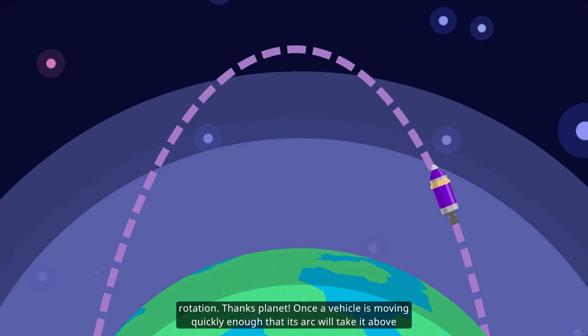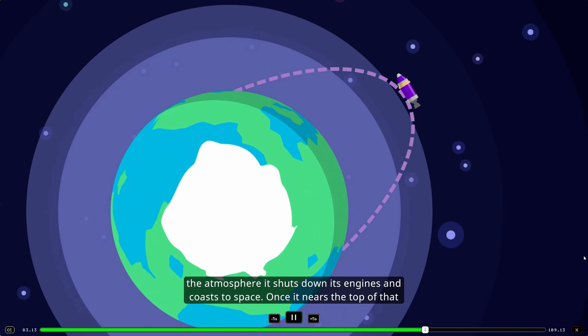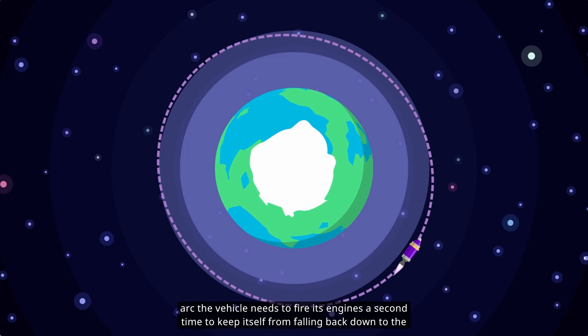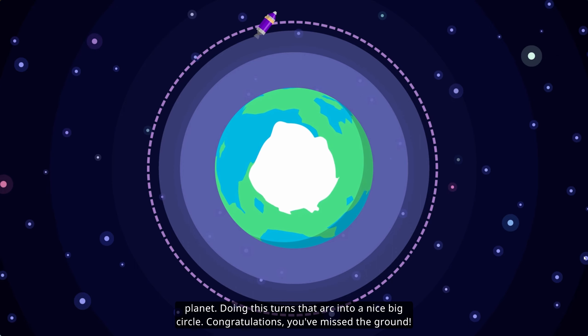Thanks, planet! Once a vehicle is moving quickly enough that its arc will take it above the atmosphere, it shuts down its engines and coasts to space. Once it nears the top of that arc, the vehicle needs to fire its engines a second time to keep itself from falling back down to the planet. Doing this turns that arc into a nice big circle. Congratulations! You've missed the ground!